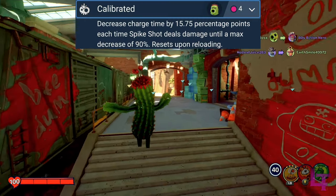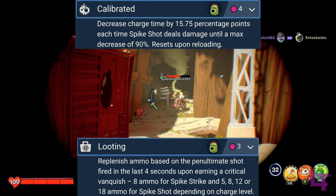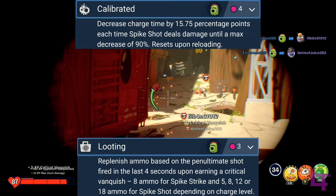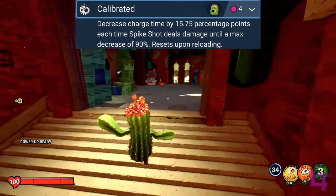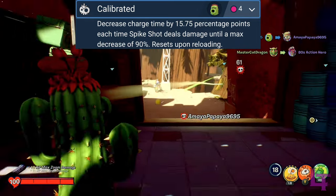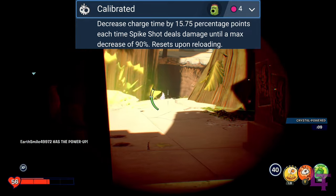In 3rd place, we have Calibrated. This is another upgrade that depends on another in order to properly function, in this case being Looting. However, this deadly combination allows Cactus to essentially steamroll the enemy team once you claim 1 or 2 critical eliminations. Pairing this upgrade with Looting allows you to unlock its full potential, and essentially spam fire fully charged shots at a fairly fast rate of fire. Calibrated gets 3rd place with its insane potential of being able to steamroll the enemy team, although it has a significant skill demand out of the player.